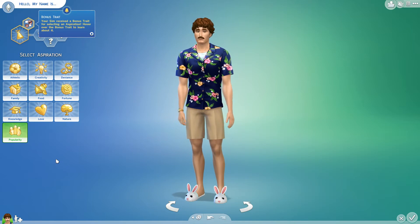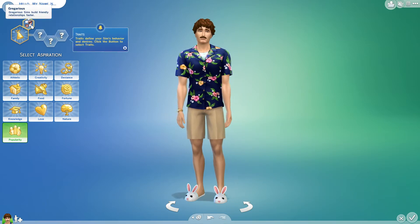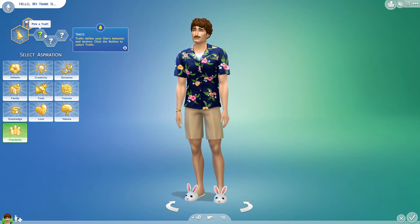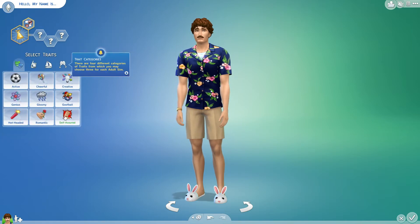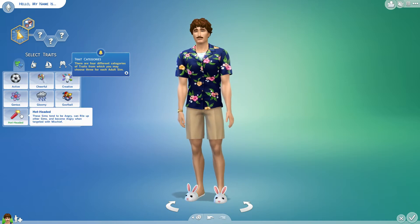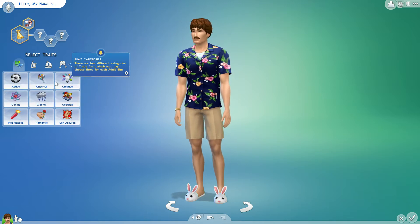Hover on the bonus trait to learn about it. Gregarious — gregarious sims build friendly relationships faster. Traits define your sim's behavior and desires. So what do I want him to be? Should he be hot headed? That'd be kind of funny. Should he be a genius? I think he should be a genius because, you know, he just is. He's not going to be creative — we're getting away from that.